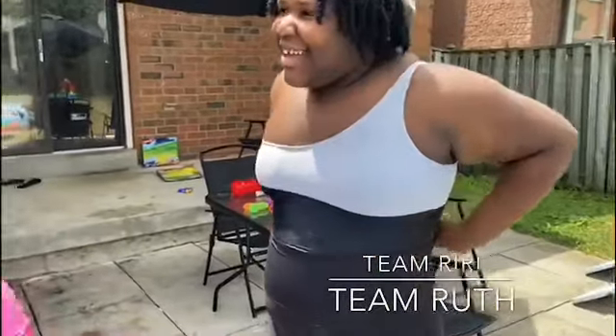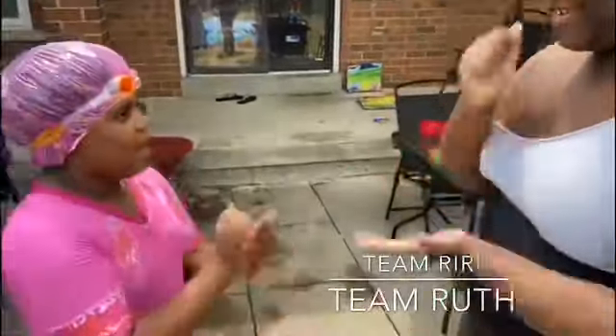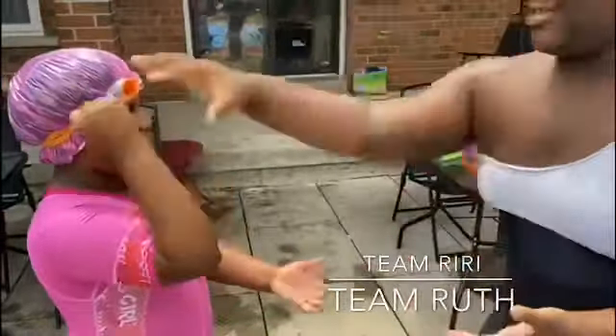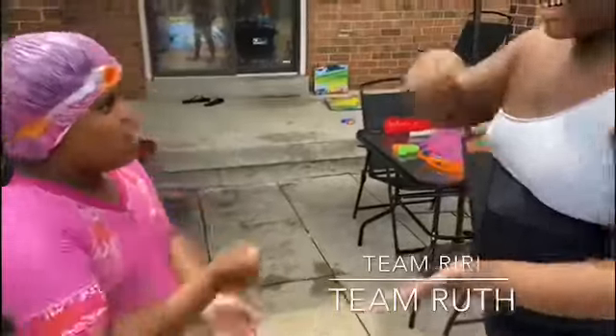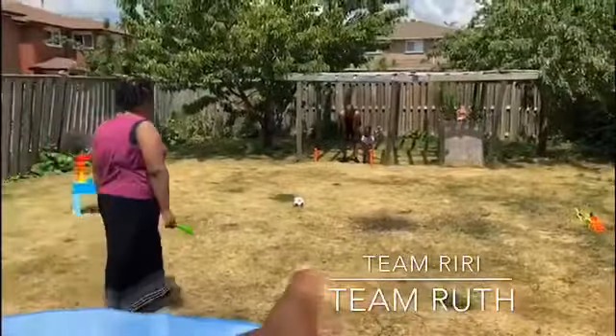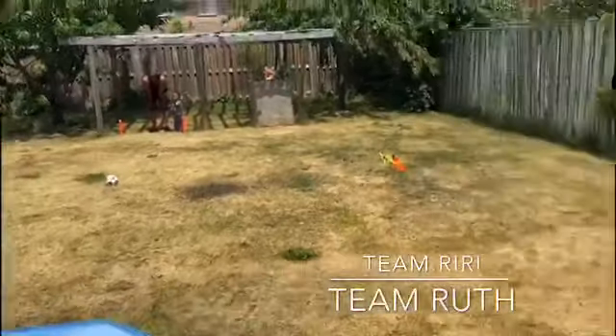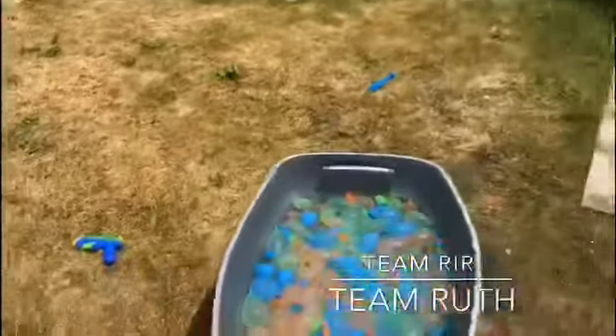Alright guys, now we're going to start the obstacle course! We have Team Riri going up against Team Ruth with a Rock Paper Scissors challenge — best two out of three. Rock Paper Scissors shoot... Ruth got two! So Ruth's team, you have to run all the way over to Uncle Mark and try to score a point, then move on to throwing the ball, then move on to the water balloons.